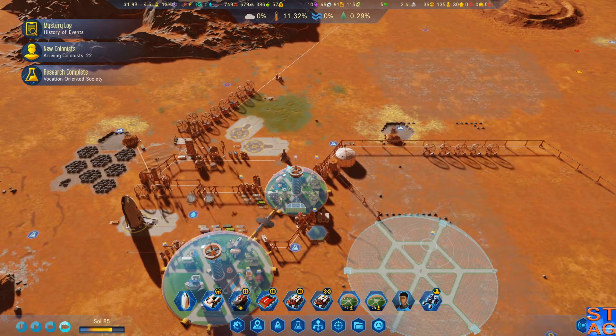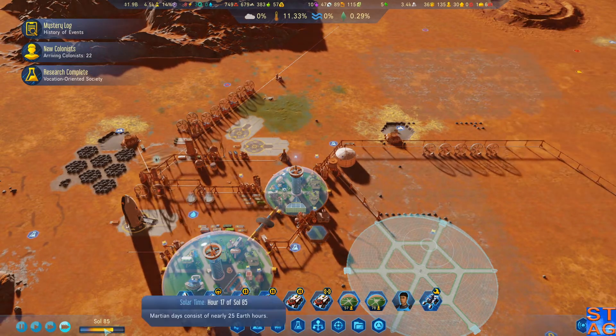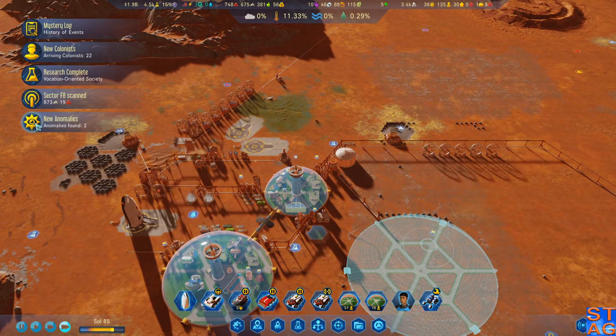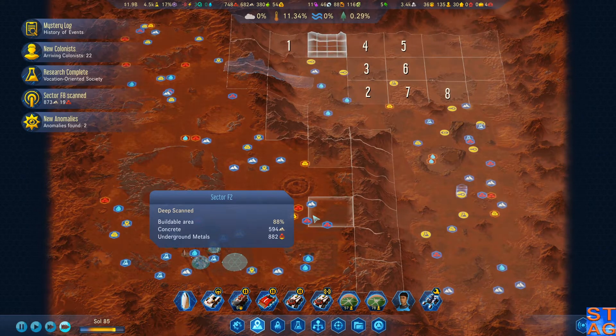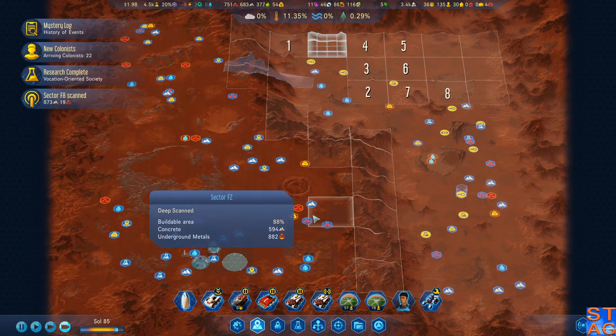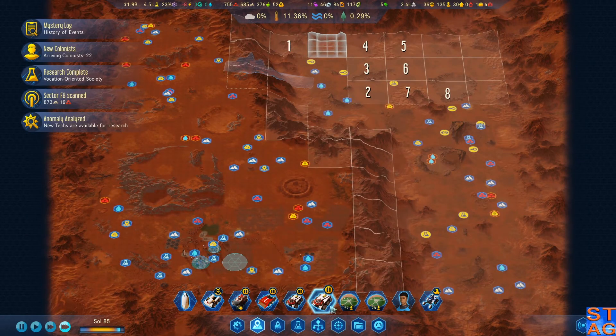We're starting with a slight deficit during what looks like the second shift. Sector scan. Anomaly — wow, two more keys. If I'm not mistaken, if all of the texts have been revealed by the time you start scanning these keys, you just get flat research. So this is a good thing to get in the late game. If you're burning through research like I am, you can go ahead and just save those and they'll do their own thing.